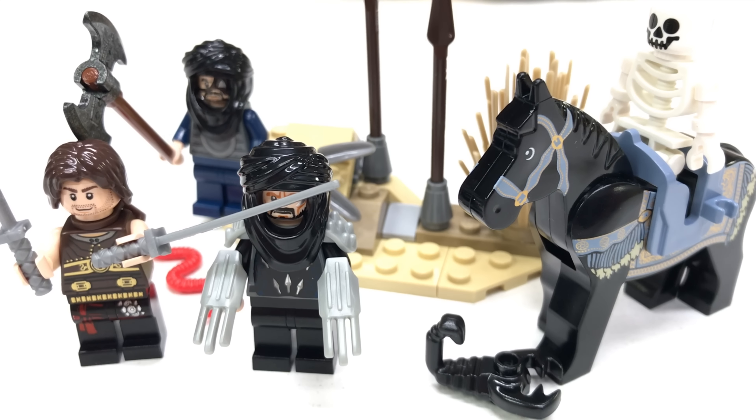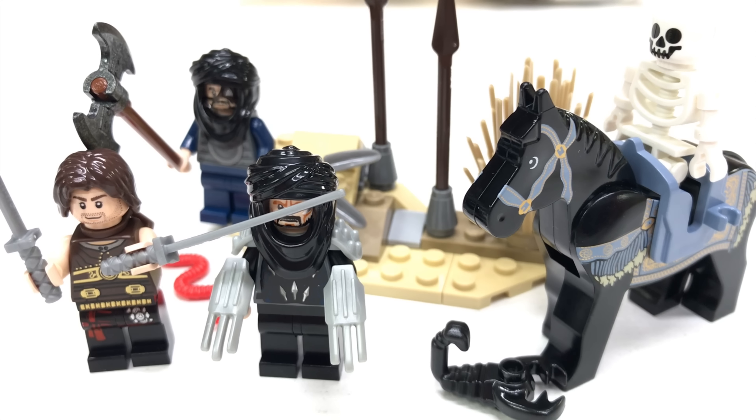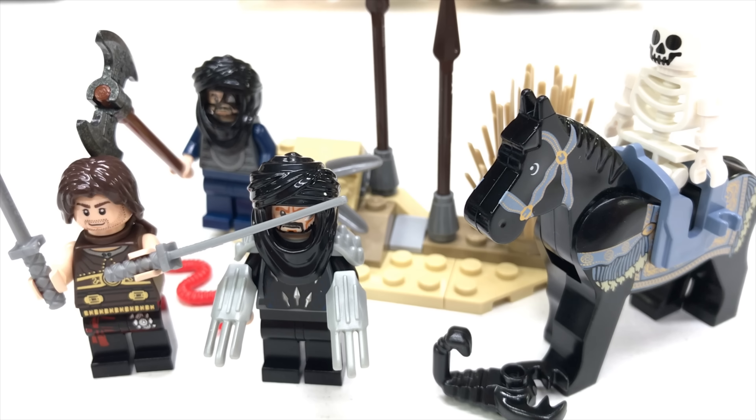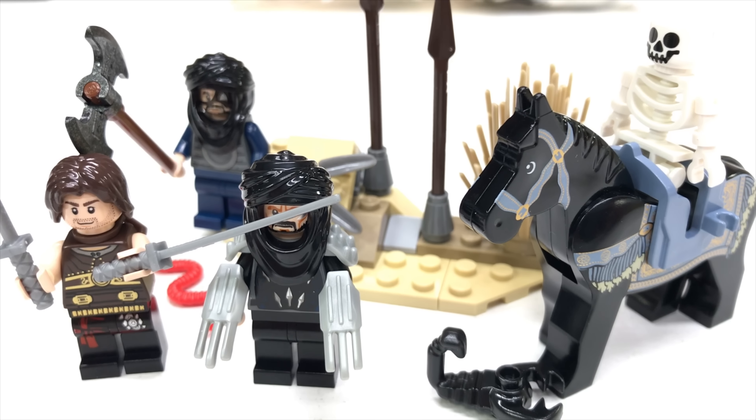Hey! This is Briggs Arden. We're going to be looking at another discontinued LEGO set. This one falls in the category of decent themes from terrible movies. As far as I know, this movie was horrible — The Prince of Persia: Sands of Time. But there were some pretty interesting things in some of these sets. This is going to be set 7569, The Desert Attack.